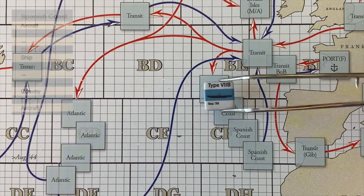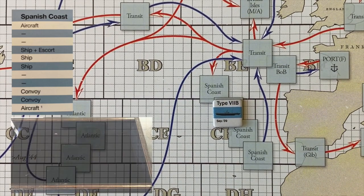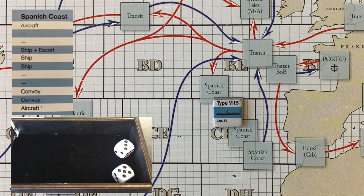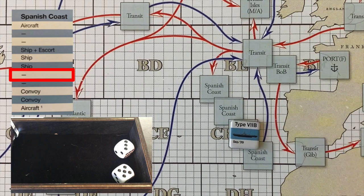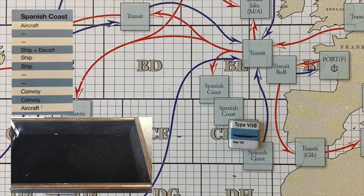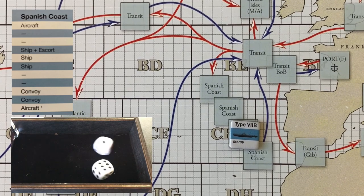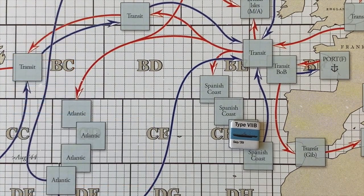Having lost the Robert E. Lee, we move into our second zone — and that decision is making me a little nervous. We roll an eight: nothing. Kicking myself for waiting. We move to our third zone hunting for enemy shipping. We roll a seven: a ship, and no escorts involved. Excellent — let's set this one up.